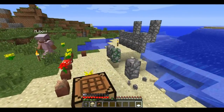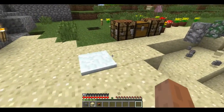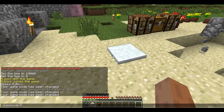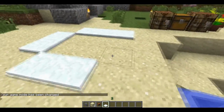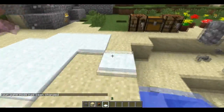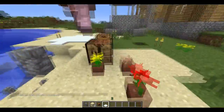They added a new item to creative mode so you can actually place snow, which is cool because I've always wanted to place snow. Now you don't have to wait for the snow to fall down from the sky when you're doing snow builds.